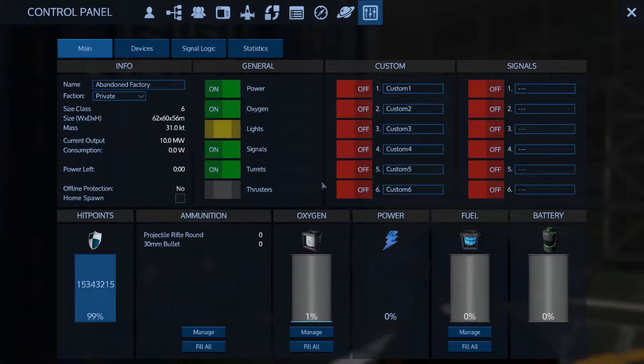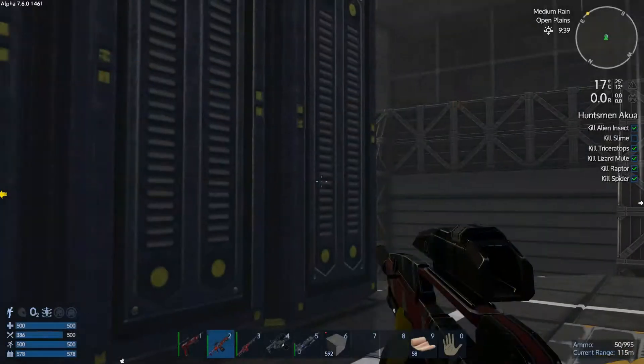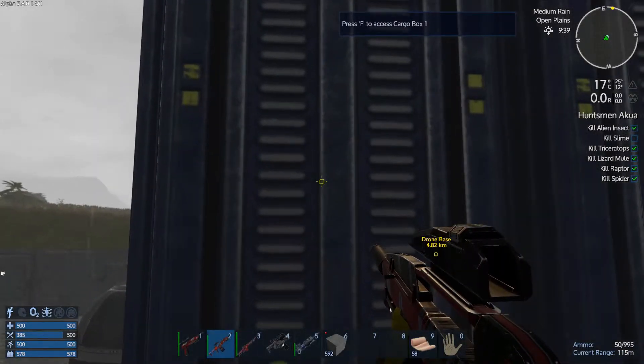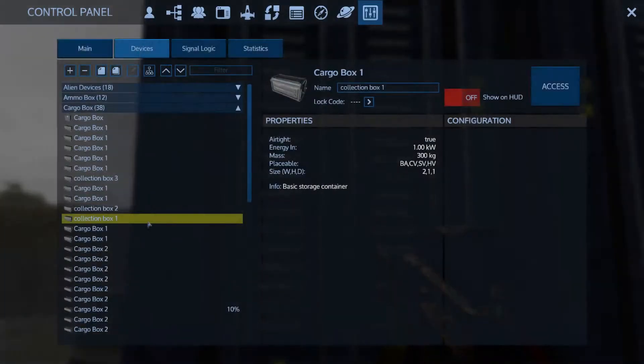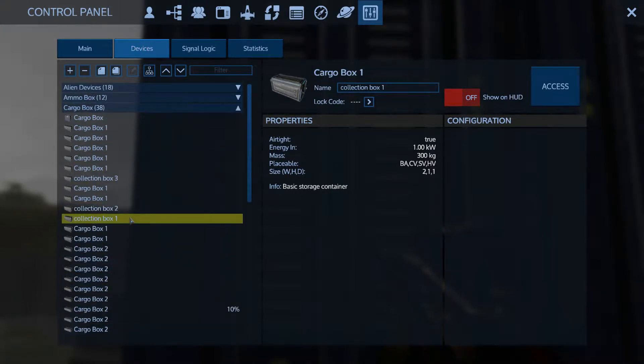What you can do then is press P and go to devices and you can rename your cargo boxes. One tip though: if you look at something and press P, that one will be highlighted. But before you can name something, you have to sort out the auto-grouping so that it sorts into cargo boxes. If you don't do that it'll just stick at the end and you can't rename it. Sort them first, get them into the cargo box group, and you can rename them - I just rename mine collection box one, two and three.